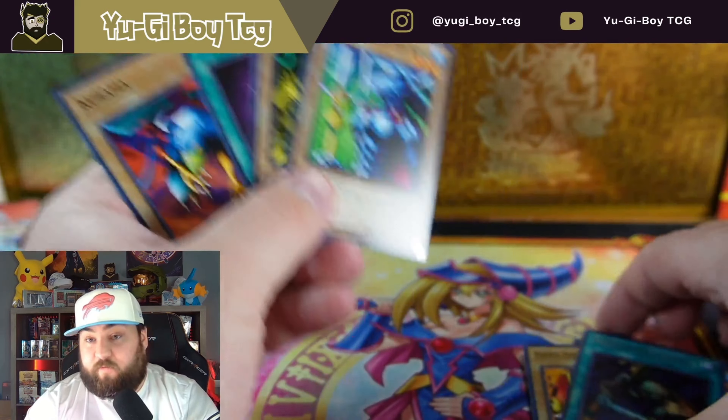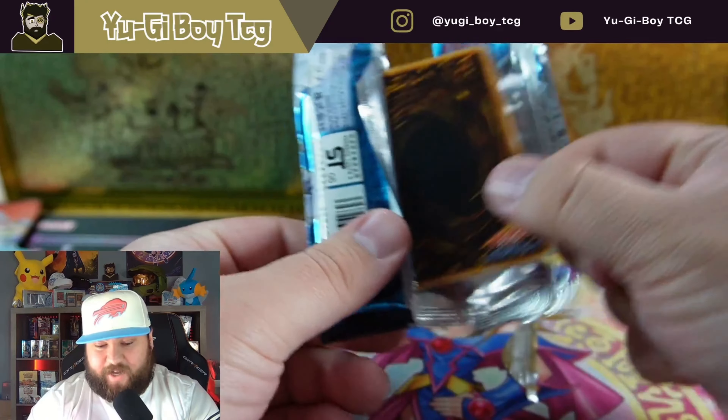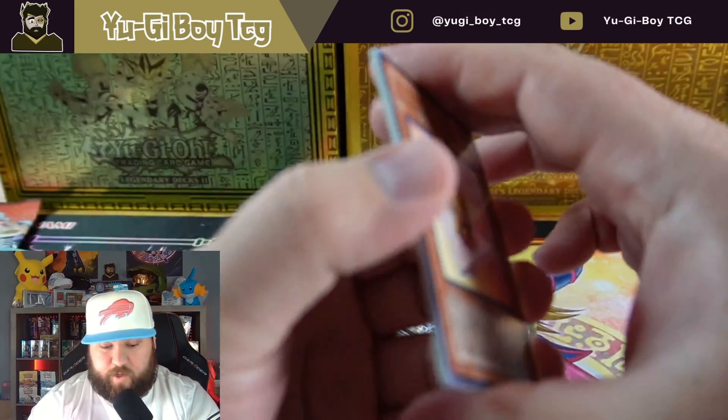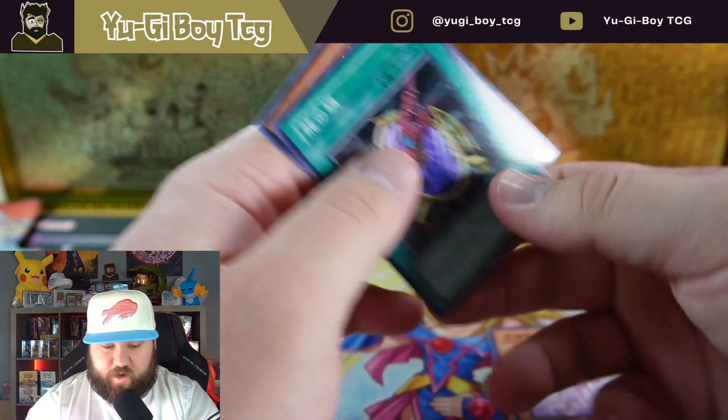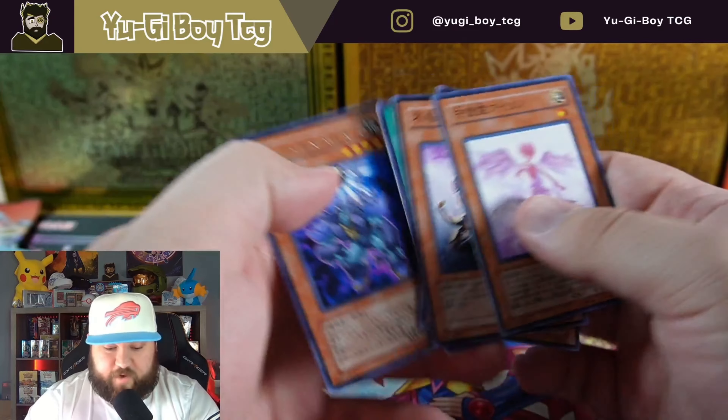Let's go into the last pack which is Cybernetic Revolution — if we could pull a Cyber End Dragon ultimate rare, oh my god I'd go crazy. Oh, they're upside down, could be a good sign. And nothing out of that pack. Still really cool though — these tins are so much fun to open.